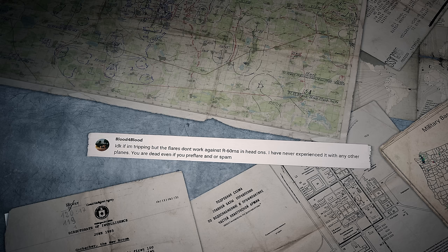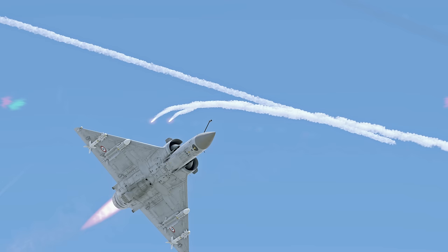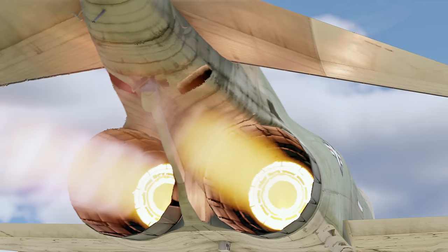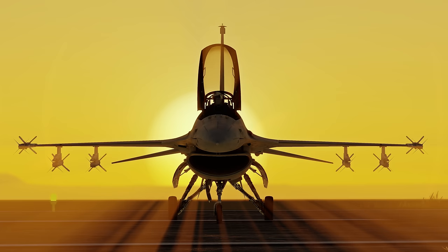Blood4Blood writes: the flares don't work against R-60Ms in head-ons — you're dead even if you pre-flare or spam. Let's try to replicate it — launching an R-60M and using some flares... looks like the missile got them! You might be having issues with a different aircraft that has a more significant heat signature. If that's true, try to turn off your afterburner during or before an attack.